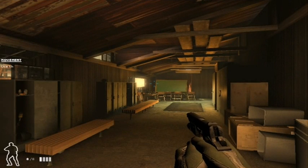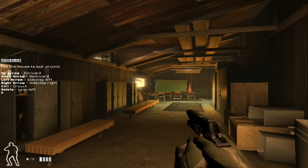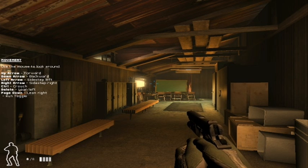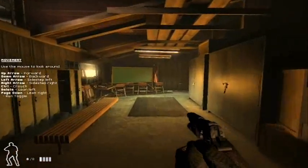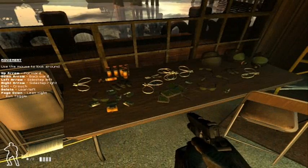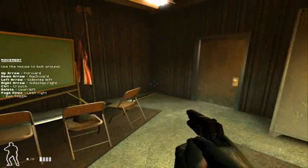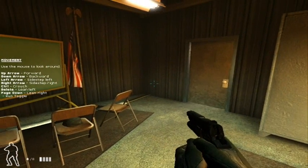Welcome to the Riverside Training Facility. I'm Lieutenant Sonny Barnes. I'll be observing your practice run from the catwalks and giving you a few pointers about our procedures. I'm sure you've heard all of this before, but it never hurts to practice one more time. Training is what gives SWAT the edge in the field. Take advantage of this facility to test out your weapons and meet your new team. When you're ready to start, just go through the door to the right of the chalkboard.